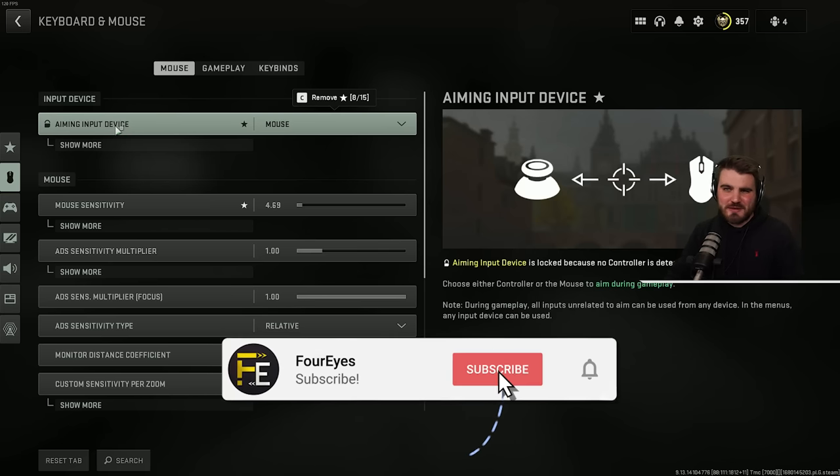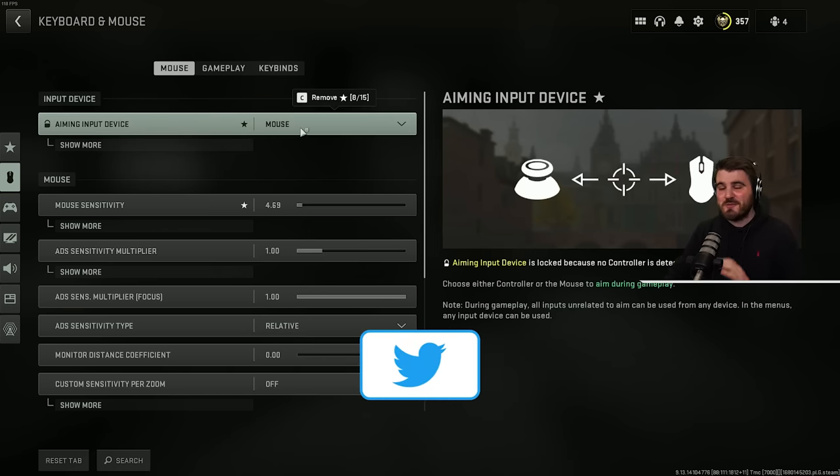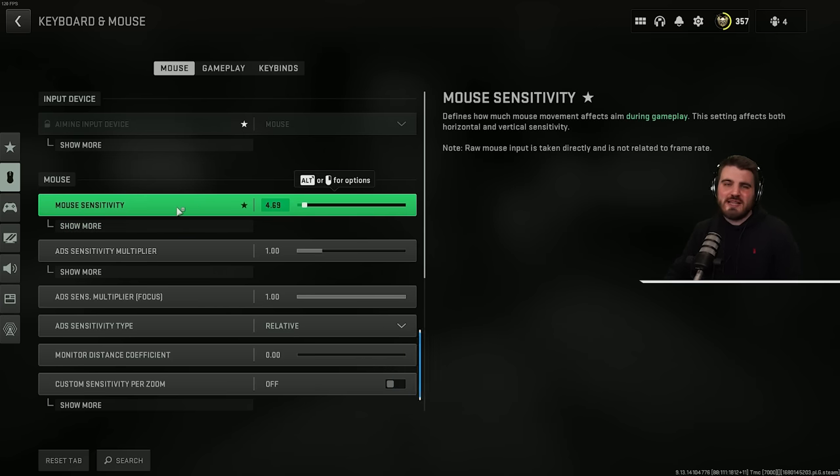Now let's look in-game. In the keyboard and mouse settings area, starting off with mouse — obviously aiming input device is locked to mouse because we're not using a controller. For mouse sensitivity, I'm not going to tell you a specific sensitivity to use because it is completely personal preference for everyone. I use 800 DPI at 4.69 mouse sensitivity.